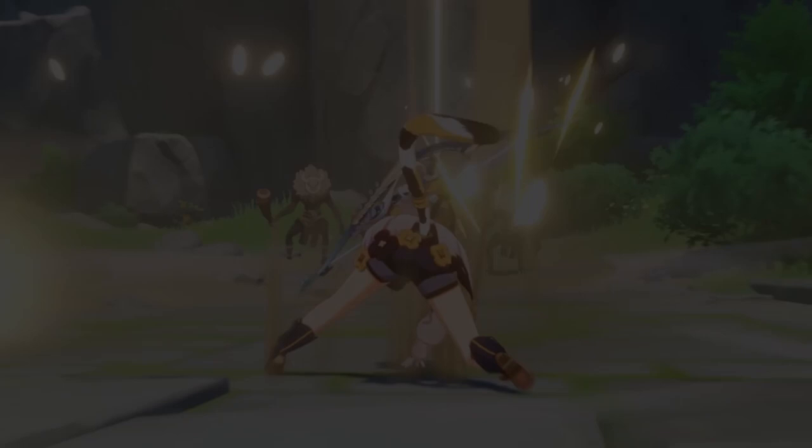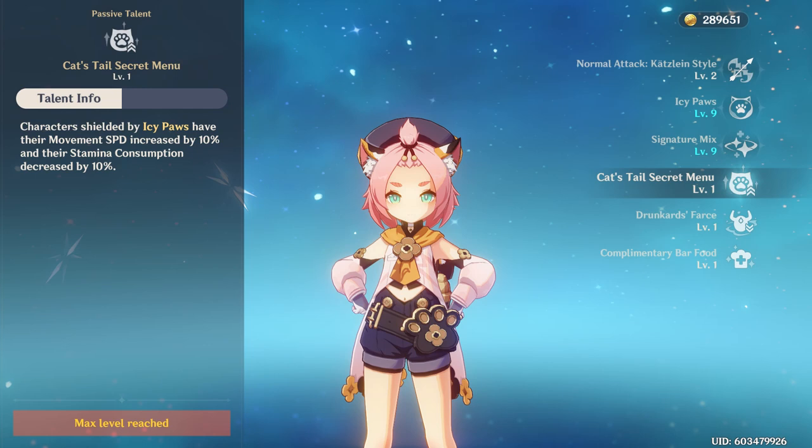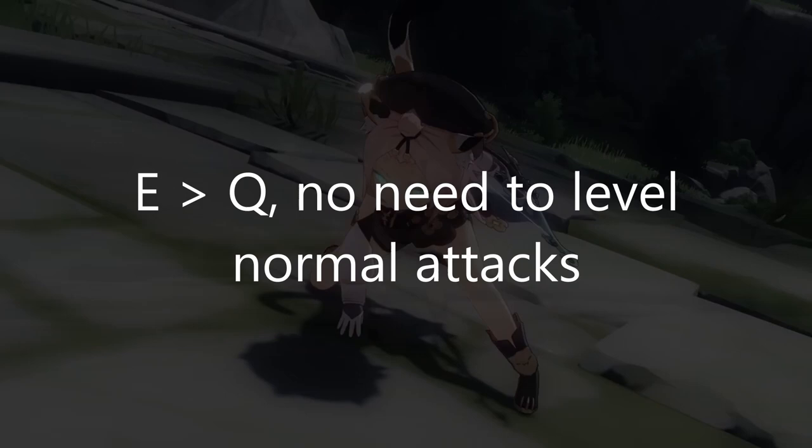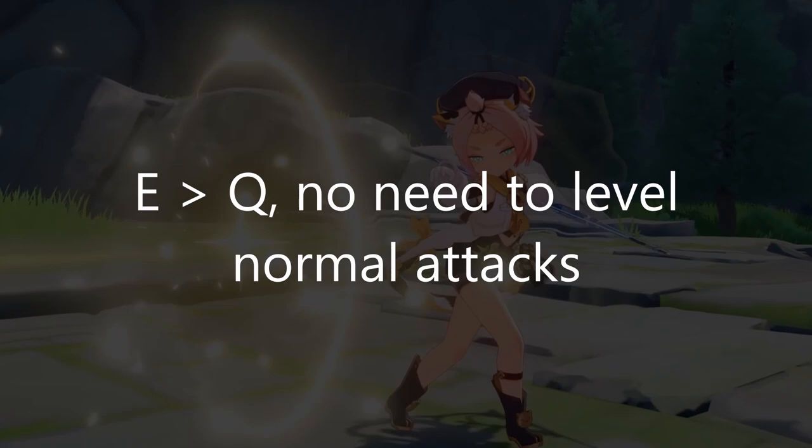Her first passive decreases stamina consumption and increases movement speed when a shield is equipped. The movement speed is very useful for overworld exploration, and the stamina part can be paired with DPS that use charged shots like Klee, Yanfei, or Keqing. Her second passive decreases enemy damage toward you by 10% when enemies are in her ultimate — okay but not very impactful. Her third passive is the same as Jean's and Barbara's: a chance to double food. For talent leveling, always go elemental skill first, then burst, with no need to level auto unless playing her DPS.